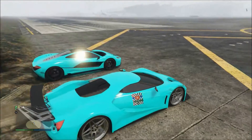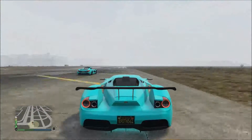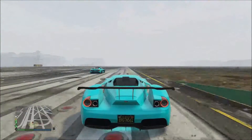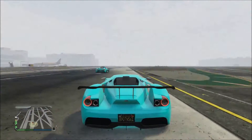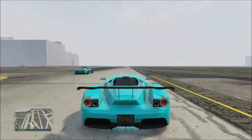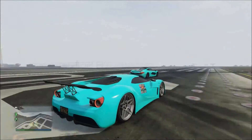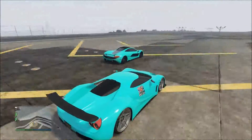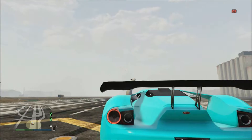Now we'll race the FMJ with the T20. Let's see which one's best out of these two. The T20 actually has a much better takeoff than the FMJ, but the FMJ catches up with speed once again. So they're both pretty even.